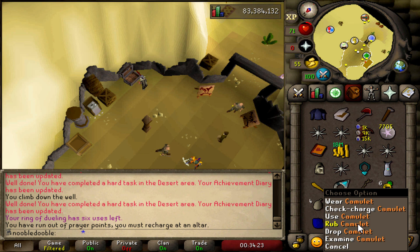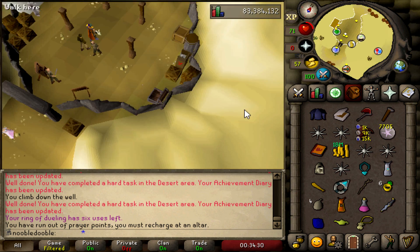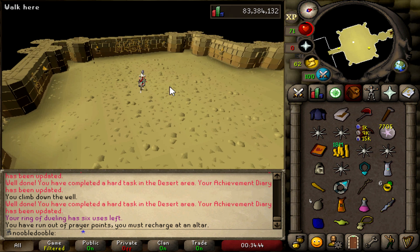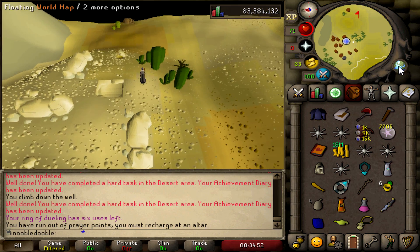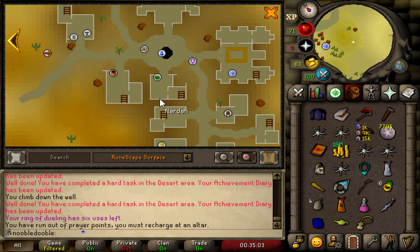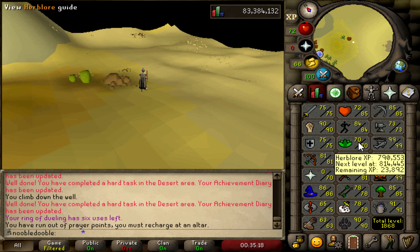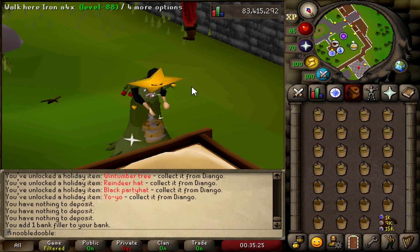With the desert hard diary done - I made this item with unlimited charges for 1 mil. Normally it teleports you into the temple for access to ancients, great for dust devil bursting. But now with the hard diaries I can teleport to the entrance, which is significantly faster as the pyramid is right there. Additionally, there's a guy in Nardah by the herb war symbol where I can make unfinished potions by giving him herbs for 200gp each - no experience but it makes the herblore grind much more feasible. Very excited to have this diary done.